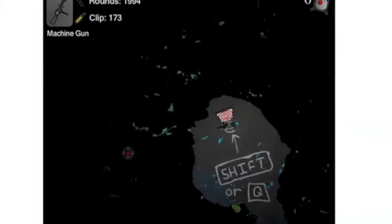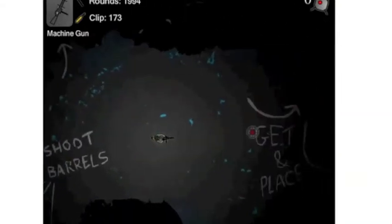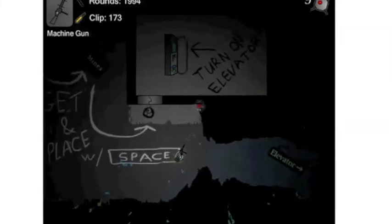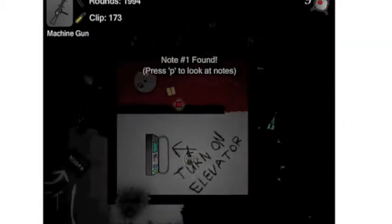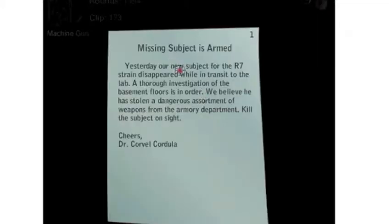So he's got this — that's really ineffective, I barely used it last time. Mines — explosion! Elevator has been turned on. Press P to look at notes. Yesterday our new subject for the R7 strain disappeared while in transit to the lab. A thorough investigation of the basement floors is in order. We believe he has stolen a dangerous assortment of weapons from the armory department. Kill the subject on sight.